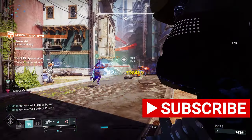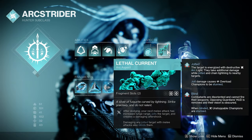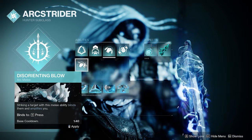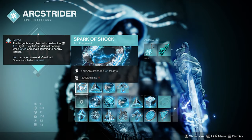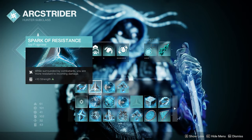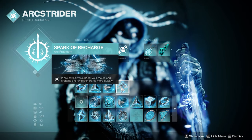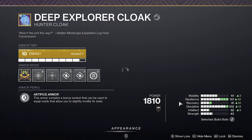The whole build is about blinding — three to four different ways. I even tried it in a GM and it's an absolute monster. Now for fragments and aspects: Flow State and Lethal Current we've touched on. I use Flashbang Grenade for its short cooldown. For melee, run Combination Blow or Disorienting Blow — your choice. Spark of Shock: your arc grenade jolts targets, working with Moth Keepers so you jolt and blind simultaneously. Spark of Resistance: while surrounded by combatants you're more resistant to incoming damage — great for Legend Onslaught.